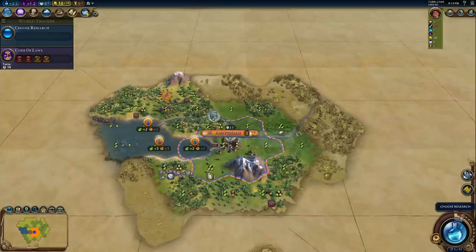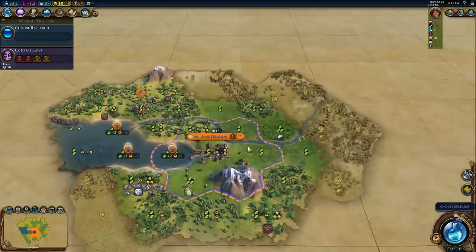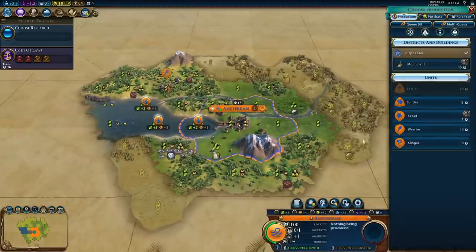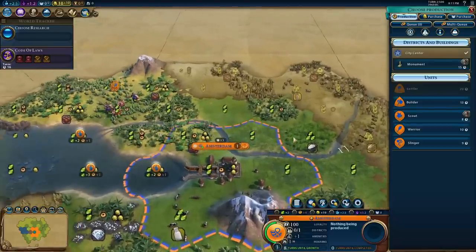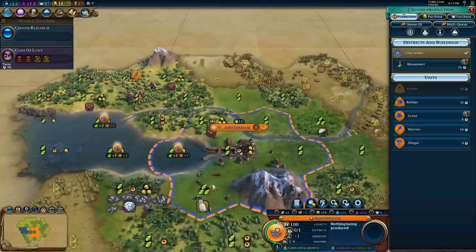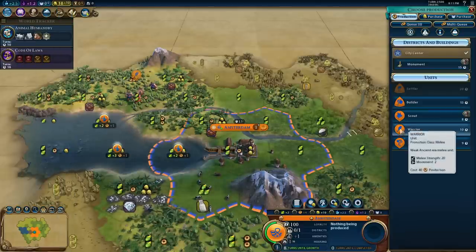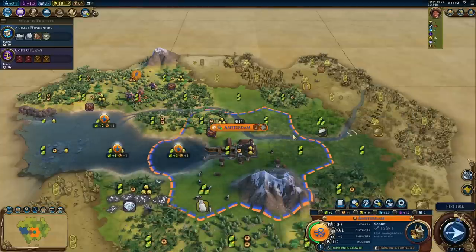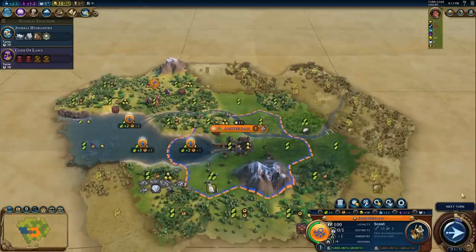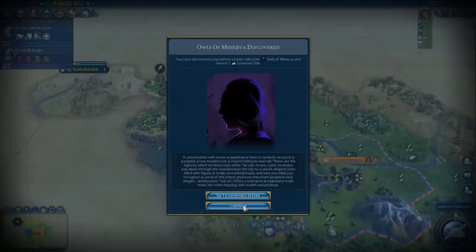So what do we want to build first? With the Netherlands you're encouraged to play pretty wide. I want to consider my build order. I want to get Animal Husbandry pretty early. I almost always build a scout first, so we're going to go scout — maybe scout-scout or scout-slinger. I've been playing pretty greedy the last few games.